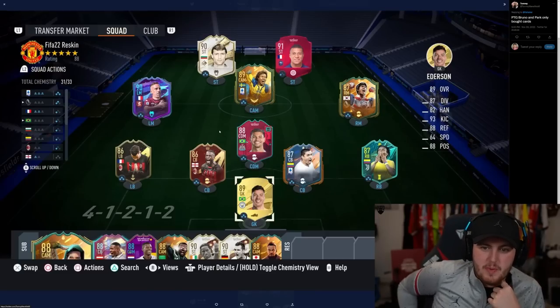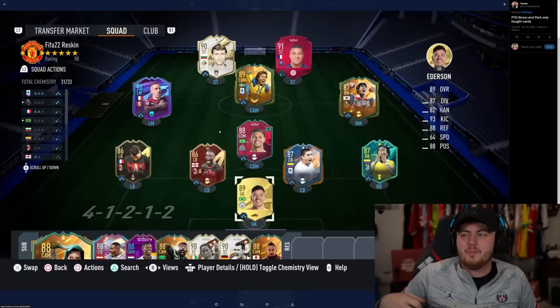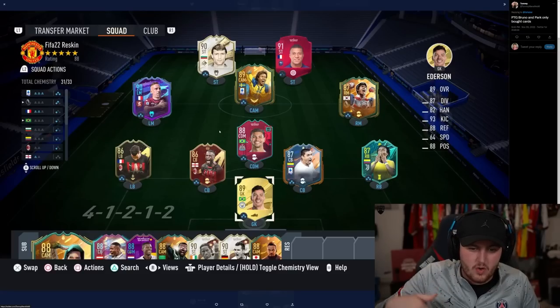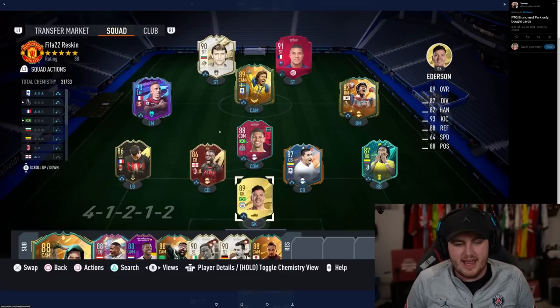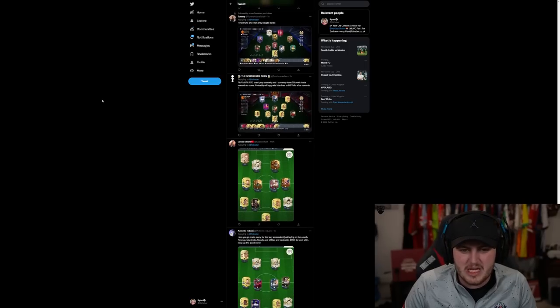Path to Glory — Bruno and Park are the only cards that I've bought. Two decent cards. I keep running into Pink Mbappe's in objectives, rivals or something. Get out of my face with these Pink Mbappe's — I don't want to see that.